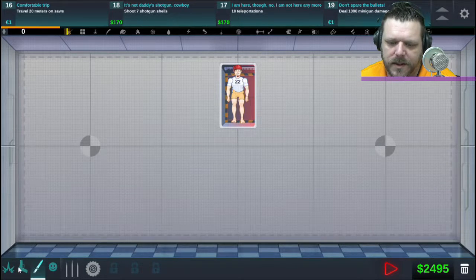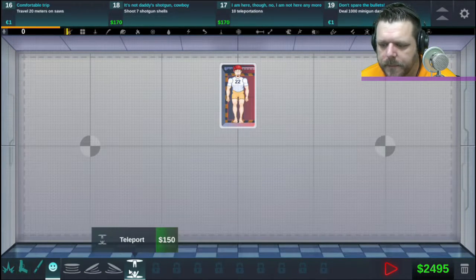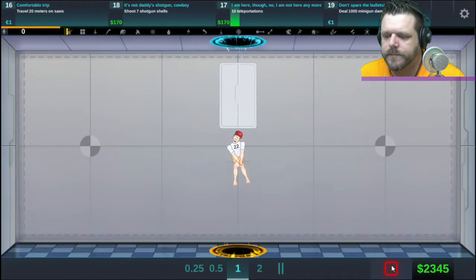I saw an easy one: 'do 10 teleportations' — we can do that like a cakewalk, because we just put it above them. If you get just a little bit off the screen it deselects what you're on, that's kind of annoying. Okay, 10 teleportations — let's go. Easy peasy.